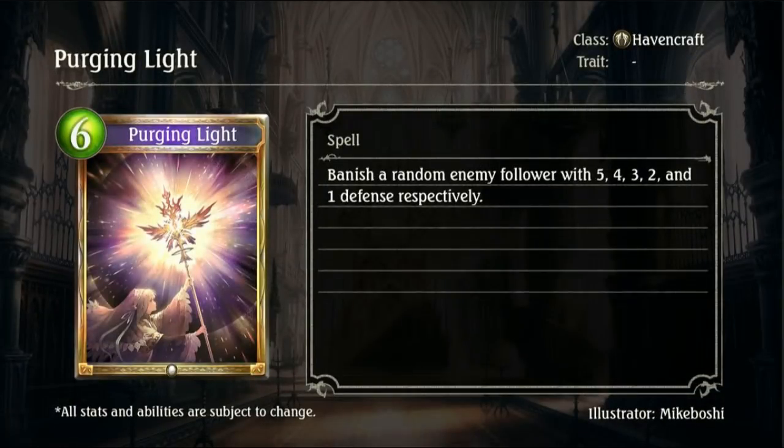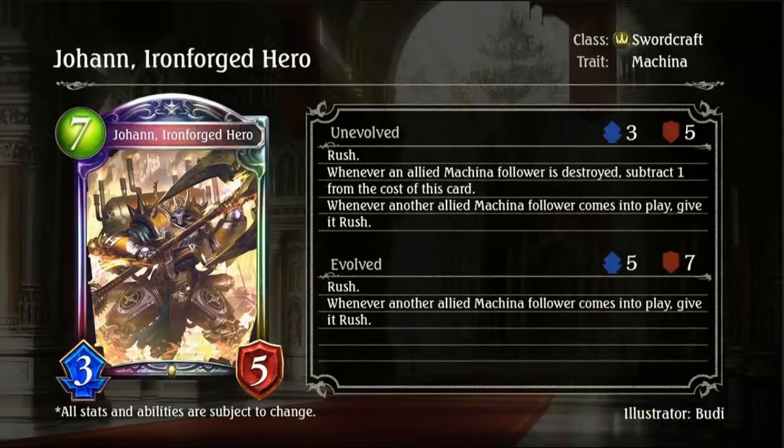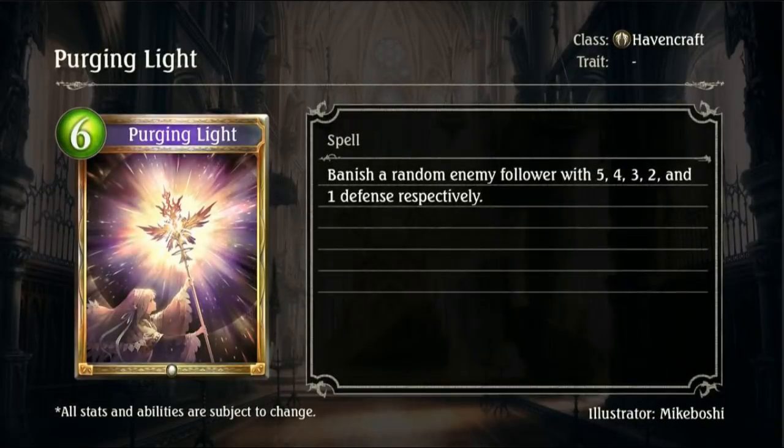Purging Light is a 6-drop Gold card for Havencraft. Banish a random enemy follower with 5, 4, 3, 2, and 1 defense respectively. So it will banish a random follower as long as that follower has 5 defense or less. That piques my interest a little bit. Not really sure how to critique that card much more than that, and being a 6-drop it probably won't be used much anyway.